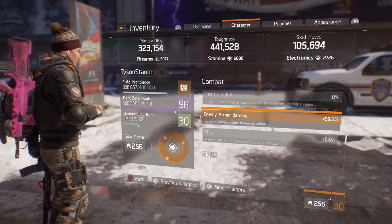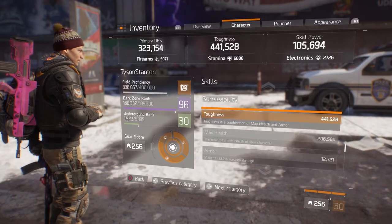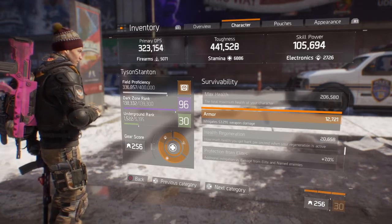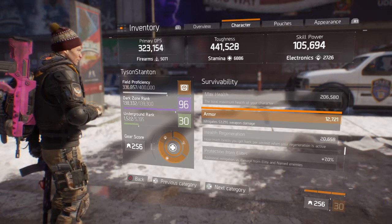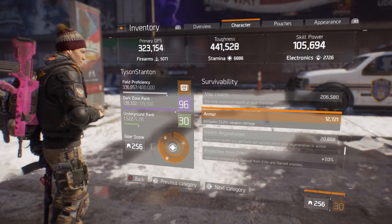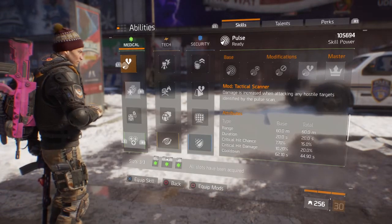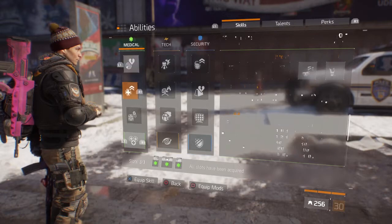Enemy armor damage is at 59-60% — pretty high; I think that's about as high as I can get it. Total armor is 53.21%. When I activate both skills — my pulse and my heal — the Barrett's chest piece bumps that armor up to around 63-64%. For skills I'm running the standard pulse and the Booster Shot.